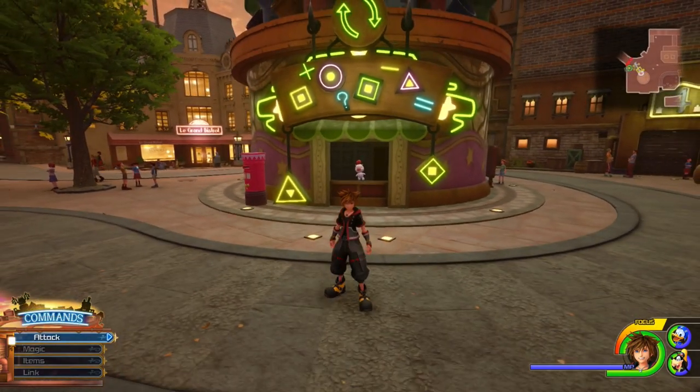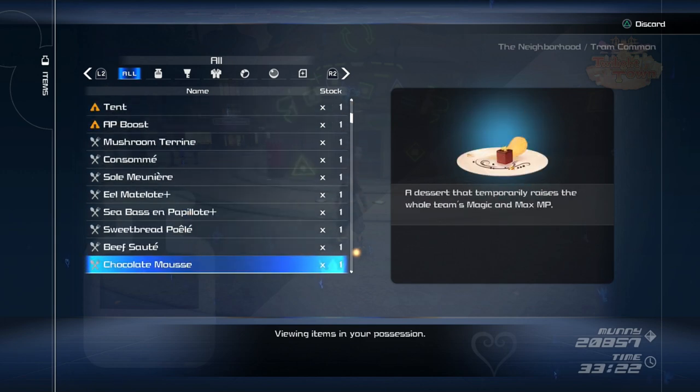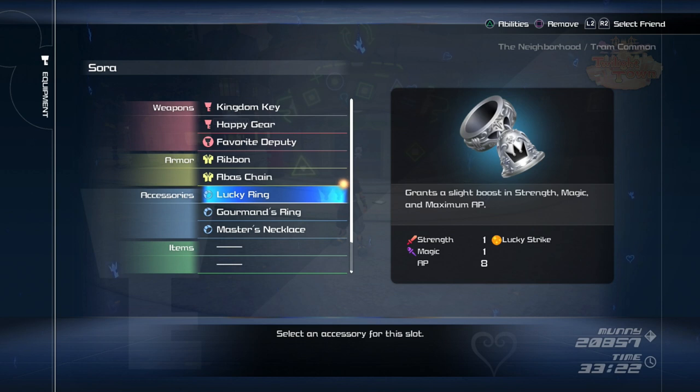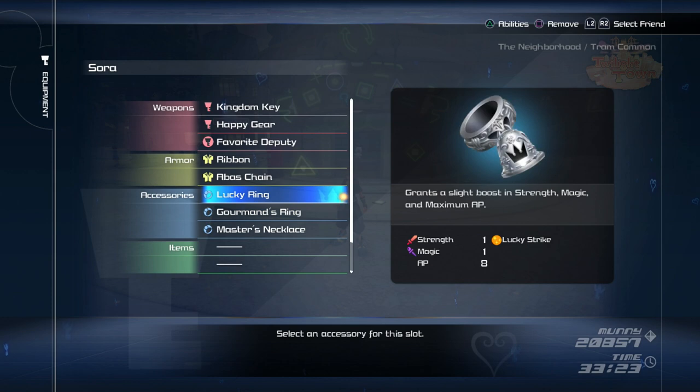This trick is going to allow you to get some incredible items. You can get the Lucky Ring, which grants a slight boost in strength, magic, and maximum AP, and gives you the Lucky Strike ability — a must-have, also found on the Toy Story keyblade. Lucky Strike gives you a higher chance of good items dropping from enemies. Then there's the Gourmand's Ring, which also boosts strength, magic, and AP, and gives you Harvester and Chef Extraordinaire — tremendous help for the chef challenges and getting more materials from harvesting in the worlds.